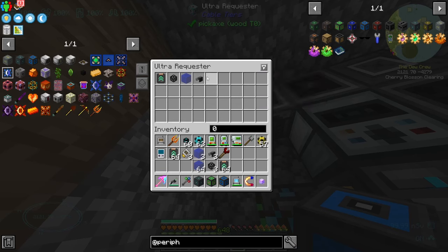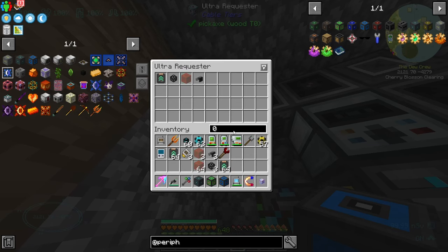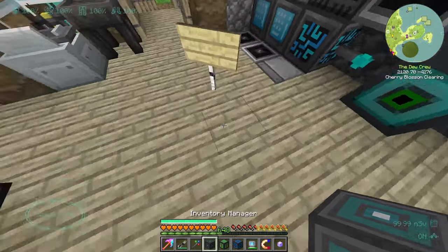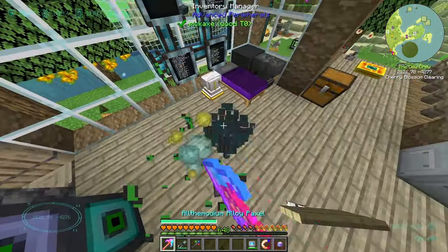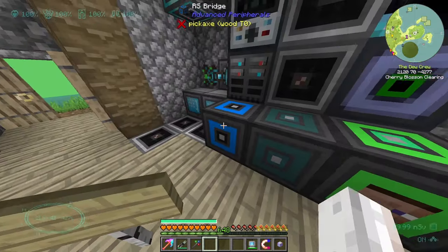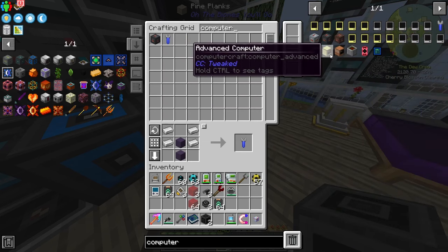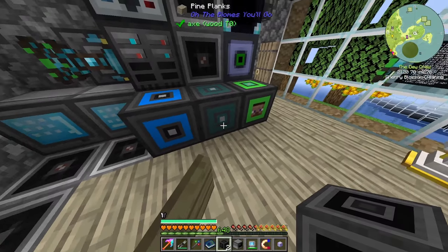I'm still disappointed — this requester has so much potential but I don't want to set this for everything. I don't need 64 flux points at a time. Should we just do it? I guess we should — 64. It'll keep a stack of all of this. I think I understand — I believe the way that this works is it actually connects to a computer from CC: Tweaked. I can make a computer and slap it down here.